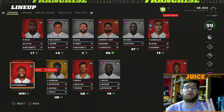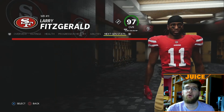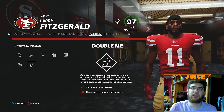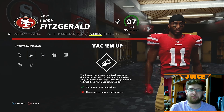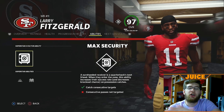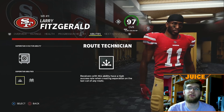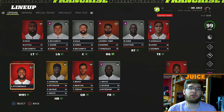He needed four touchdowns, and Tom Brady threw four touchdowns straight to him. So without further ado, we need to keep working on Larry Fitzgerald and get him the right superstar X-Factor. We already have Antonio Brown and Calvin Johnson both with Double Me. I want to give Larry Fitzgerald Max Security because he rarely drops passes. We'll also give him Route Technician and Wide Receiver Apprentice as his superstar abilities.